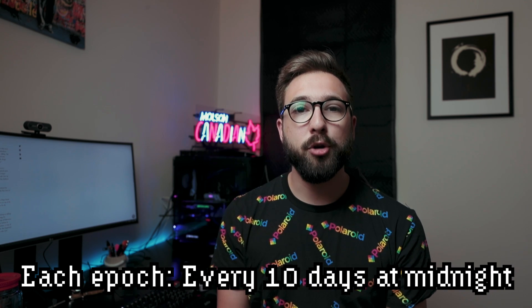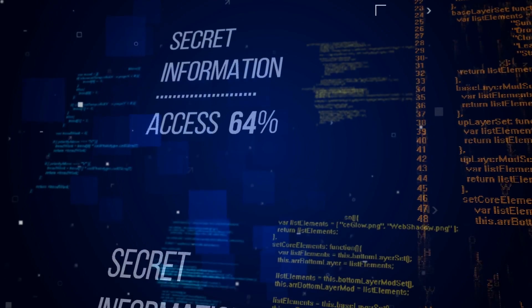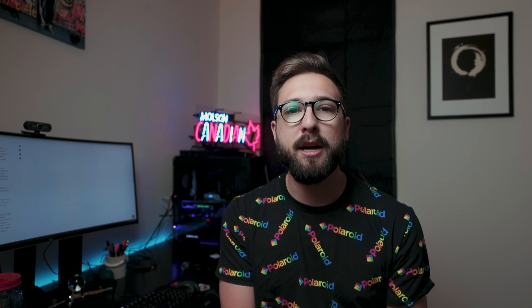How does OdaCrypt work? Every 10 days at midnight, the algorithm is going to shift. When that change occurs, all miners will take a configuration file provided by the protocol and upload it to their FPGA — their field programmable gate array. GPUs will also be able to use this functionality. There's a two-hour window where people on the previous algorithm can still mine alongside those on the new one, but after that two hours, anyone hashing with the old algorithm is essentially wasting energy.